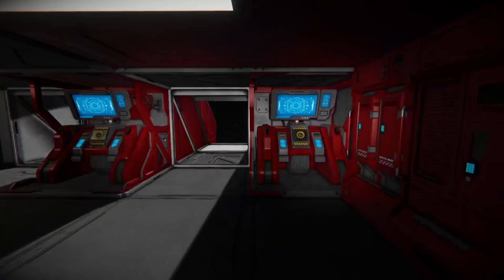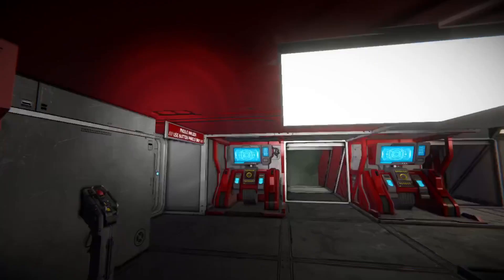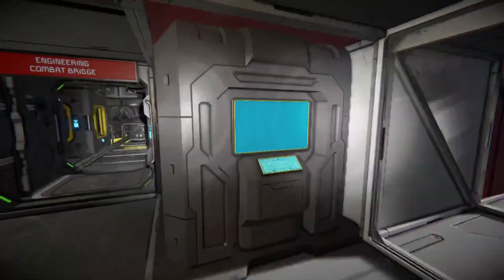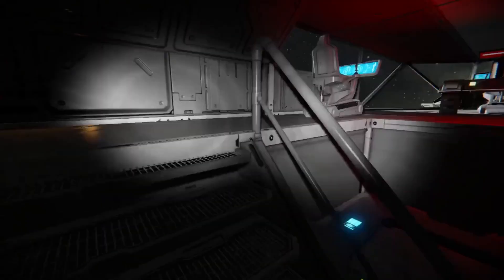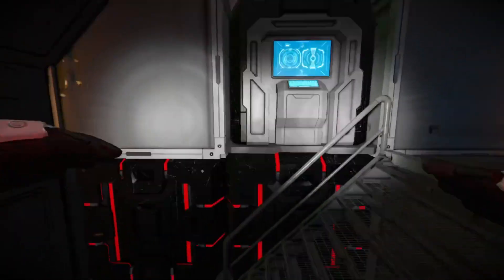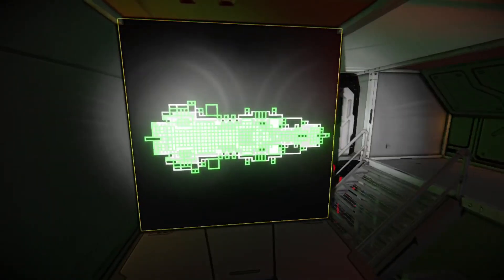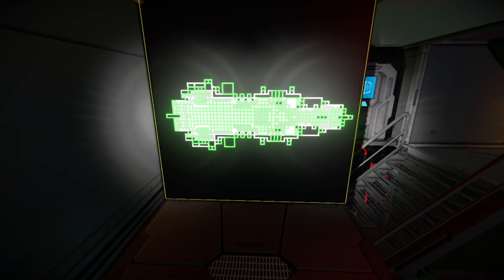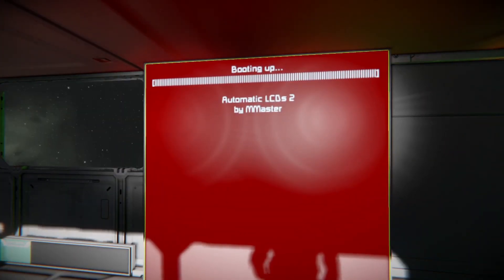Coming up into this area we have access to multiple turret control blocks and some awesome lockers. There's also a program block here. We could go to combat and engineering, but we're going up to the bridge first because I want to show the combat room last — because of how cool it looks. This is the main bridge — nothing too fancy. One of the notable features is this awesome script — one of two scripts that lets you see what damage has been done to your ship. If something gets damaged, it automatically shows you on the LCD screen what's damaged so you can go find it. This is the automatic LCDs by M Master system.